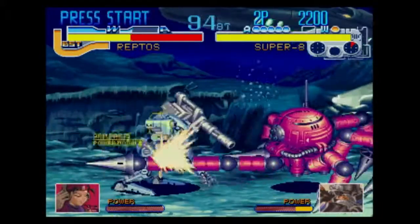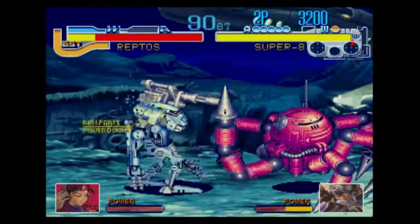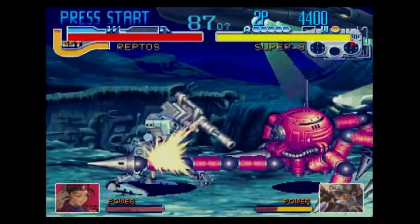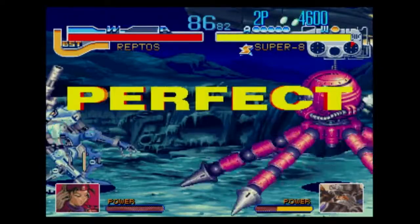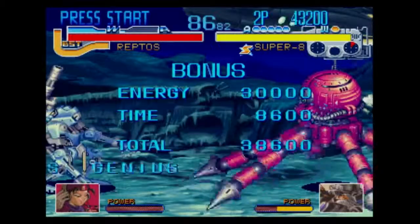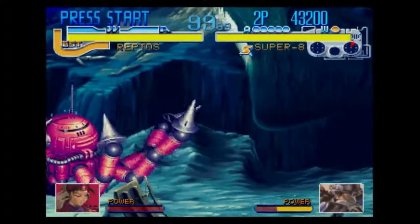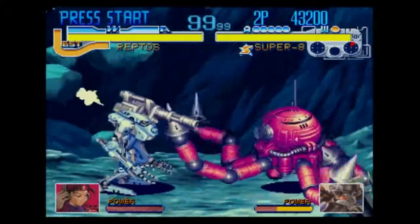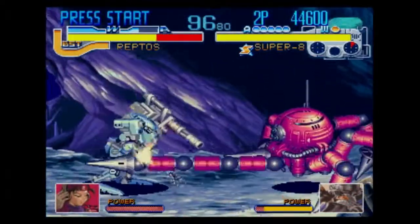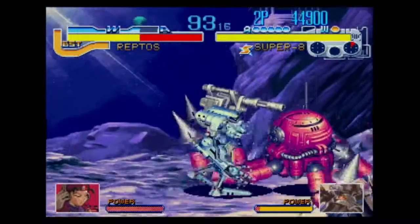Your opponent has an arm meter — knock that all the way down and they'll lose a limb and not be able to use some special moves. The weapon meter governs how often they can fire their weaponry, which is usually a missile or something. Standard controls: down to duck, up to jump, back to block.